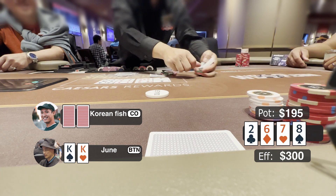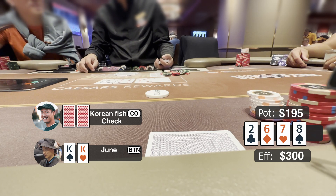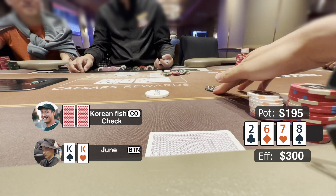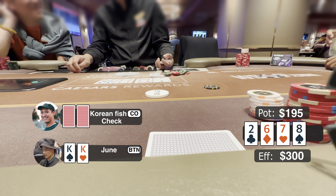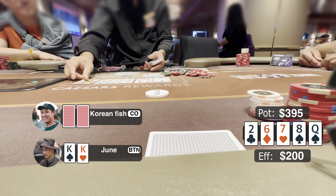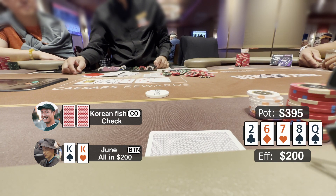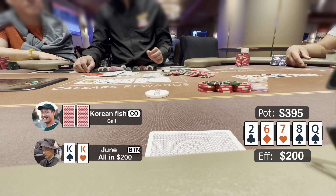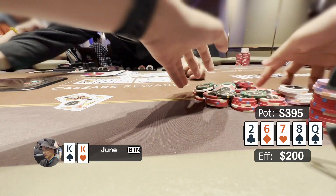Turn comes 8 of spade — no backdoor flush draw. He checks to me again. I only lose to 7-8, two-pair, or 9-10, 5-6 straight combos. But facing this very wide player, we just put our money in — he has a lot of combos that can pay us. I bet $100 preparing for a river shove. He calls. River comes queen of spade; he checks again. A relatively clean runout, so I push all in. He thinks for a long time, then calls. I show pocket kings, he gets stacked and leaves the table.